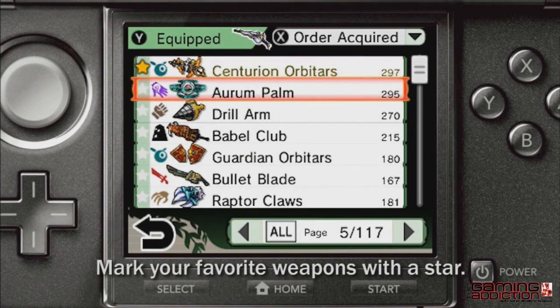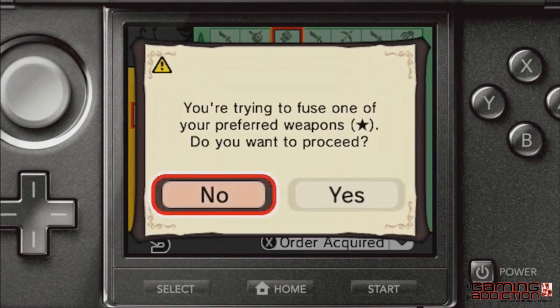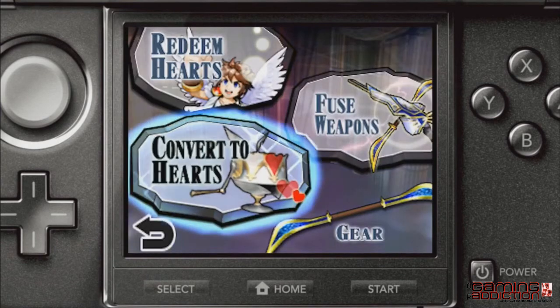Indicate weapons you don't want to lose as your favorites by marking them with a star. This will help you from fusing them by accident and they won't appear when converting weapons to hearts.